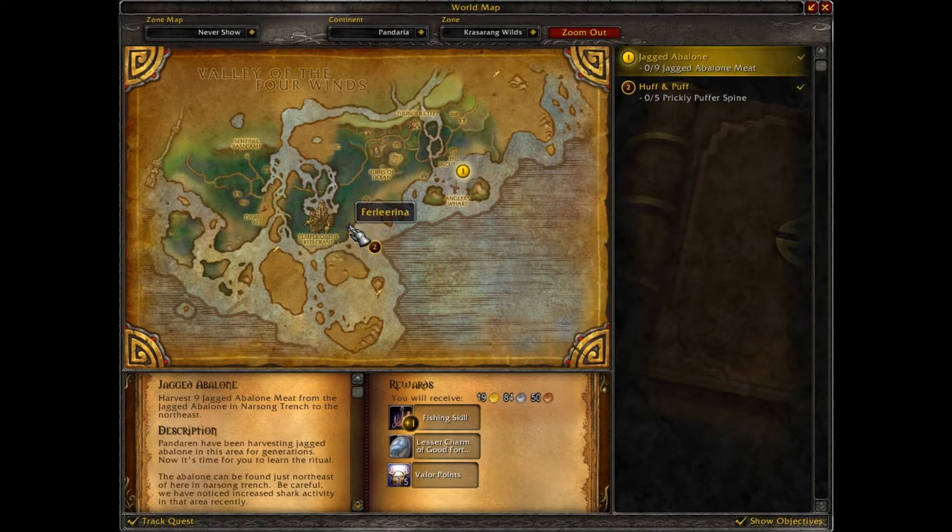So where you can farm the Vice Claw Meat is from mobs called Vice Claw Fishers and Vice Claw Sculptlers. They spawn from where I am to that little dent there, so you can just kill them all the way down there. They don't have a very high drop chance but there's a lot of the creatures, and there are some hostile mobs there as well so you have to watch out for them.